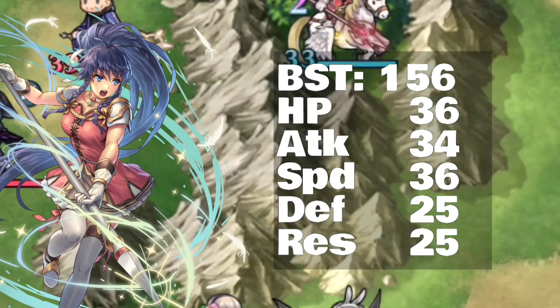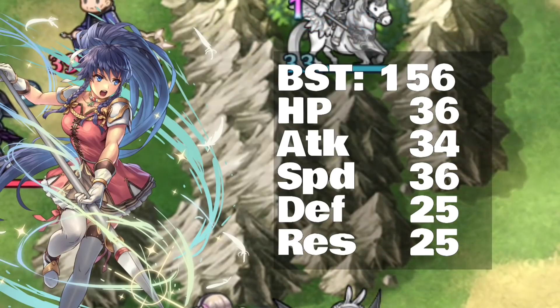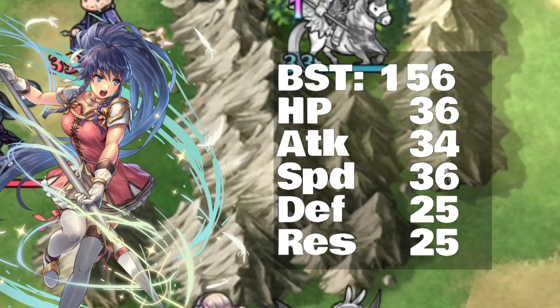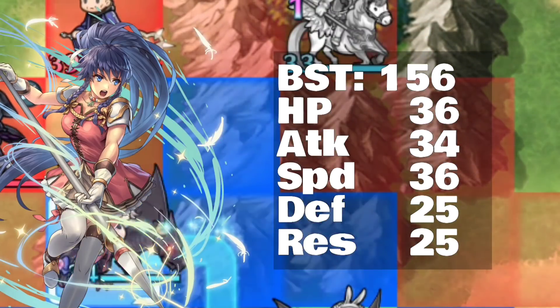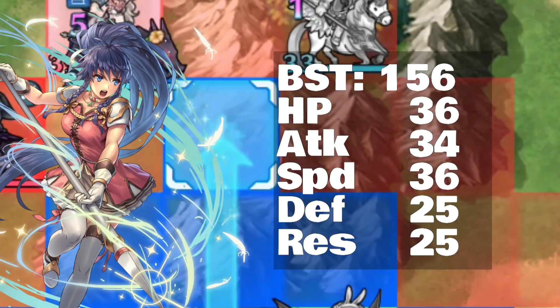We're looking for 42, 35, and 32, and we hit one of them on speed — 36, that is a nice speed. Attack is 34, that's not bad, and she does have a legendary weapon — spoilers! So we're going to hit 50 attack on that.